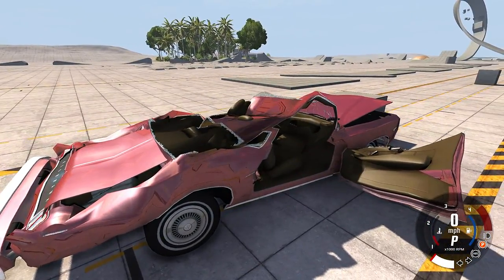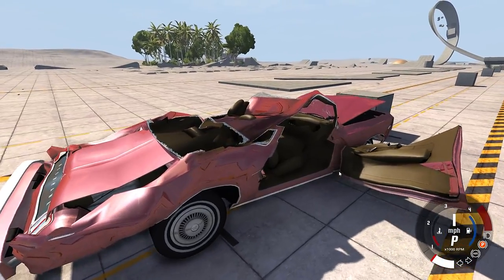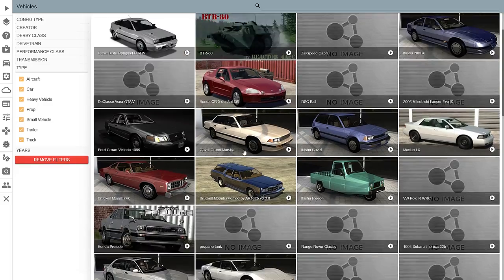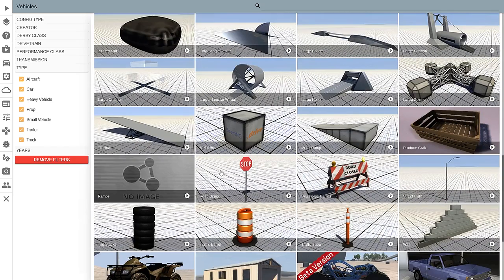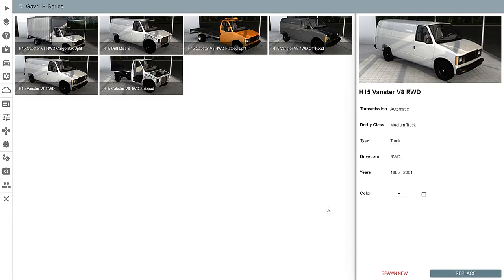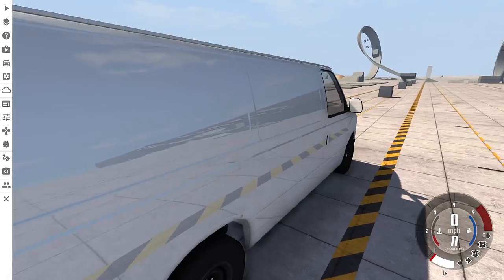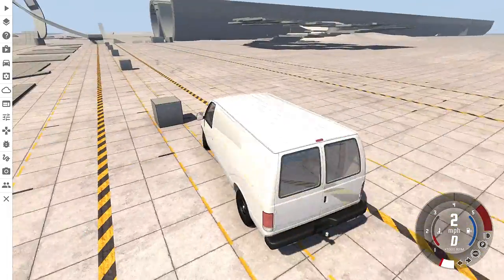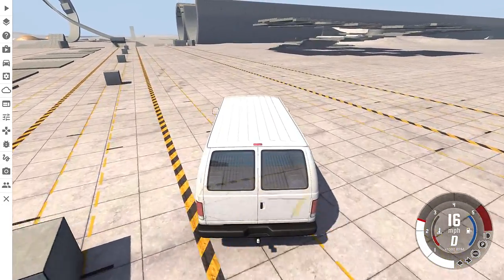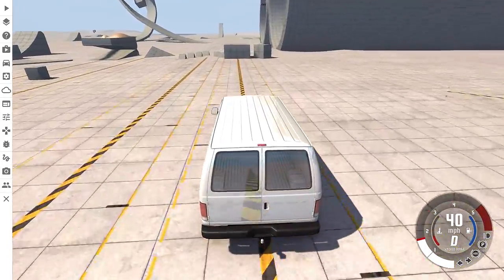Did some impressive damage to it, but just not what I was looking for — I want it to squish it. So what we need is a higher wall and a different vehicle. We'll do the Varian, that's a nice big vehicle. And we'll find a higher wall to the right. I think that over there is just a little bit higher than that cube we were in front of, so that should be perfect.